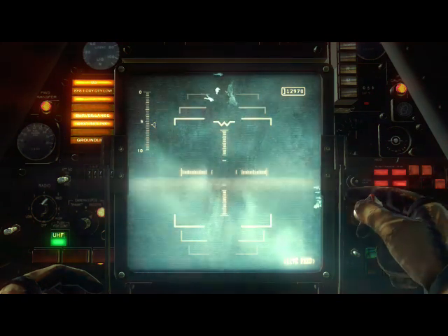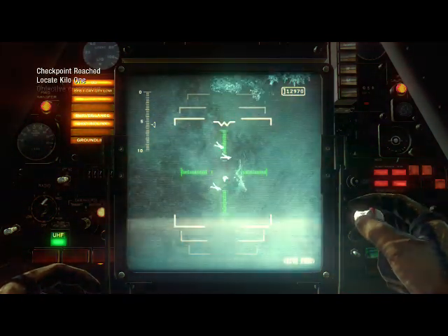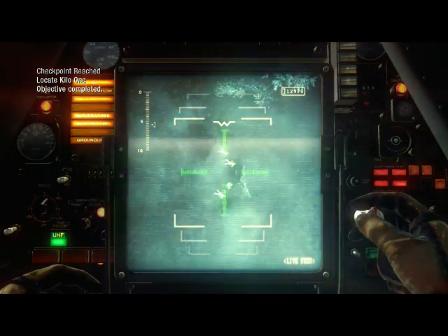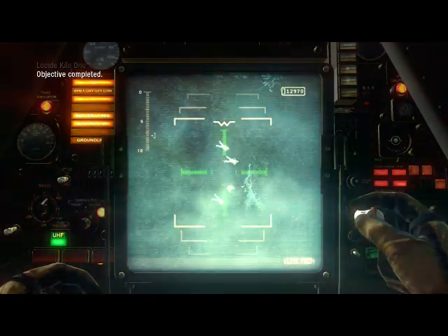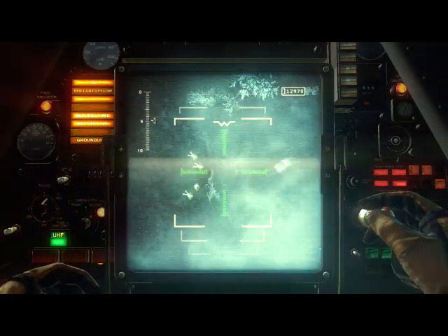Use your target indicator to find Kilo 1 on the taxi. Affirmative. I got him. Kilo 1, this is Big Eye 6. I have you on the TRP. Roger that, Big Eye 6. We have zero visibility on the ground. We need you to guide us to the comms relay.